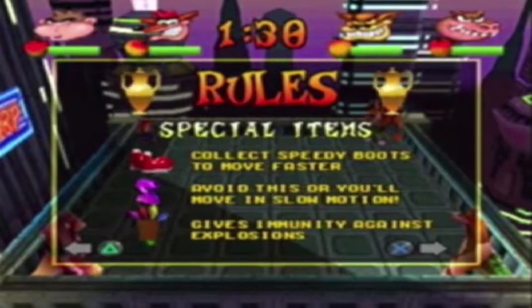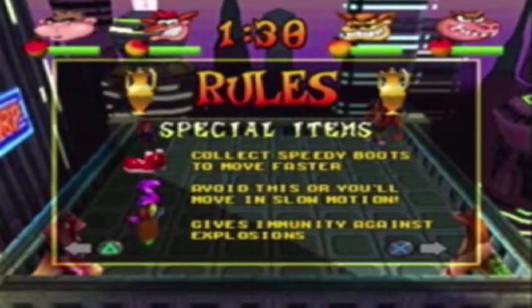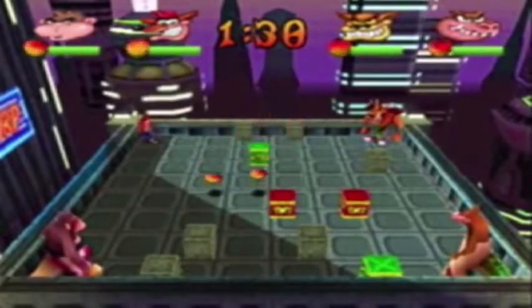There are a few new mechanics. There are speedy boots to move faster, like the Pogo games. If you get the Z you slow down, if you get the mask you gain immunity for one hit. You collect Wumpa fruit to increase health, and you can pass the weight on to another player like the Polar Games.